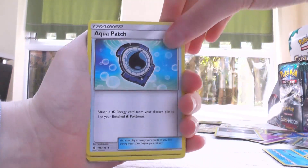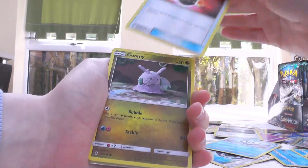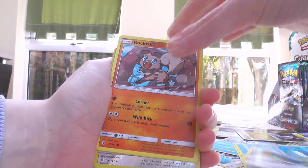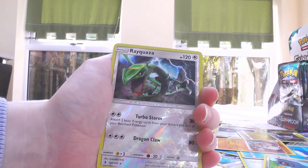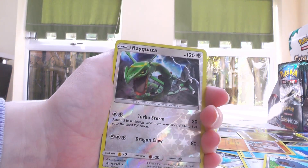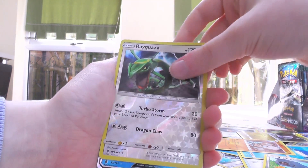Aqua Patch! A lot of people are really, really excited for this card, and with good reason — it's pretty much just Dark Patch but for Water types, so it's good. Rockruff, Machop — Rayquaza! Oh, that's a good one! I didn't even know this card existed until a couple weeks ago. Apparently it was a promo in Japan, and now it's in this set.